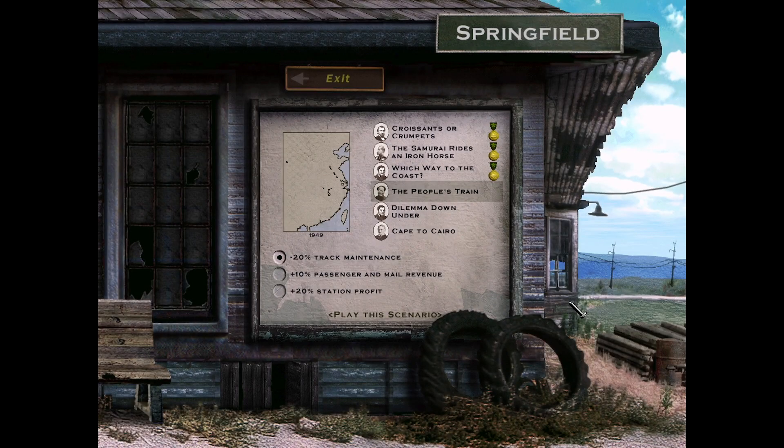Good going out there in the outback. Now, from one of the most desolate places in the world to the most populous country in the world. Welcome back to the 16th episode of a nostalgia playthrough of Railroad Tycoon 2. This time we're taking on China here, and the People's Train.